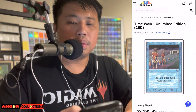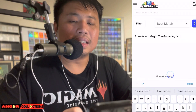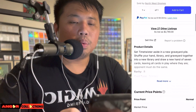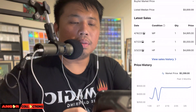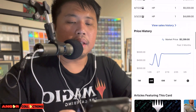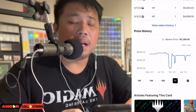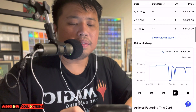Now for the most popular Power 9 right now because of Commander — Time Twister. This card is like number two now because of Commander. We got MP at $2,790, and the recent sale — MP — is $4,895. Wow! Let's put $4,895. Checking the one-year graph — it dipped to like $2,000 around October 2022, but market price right now is $5,300.